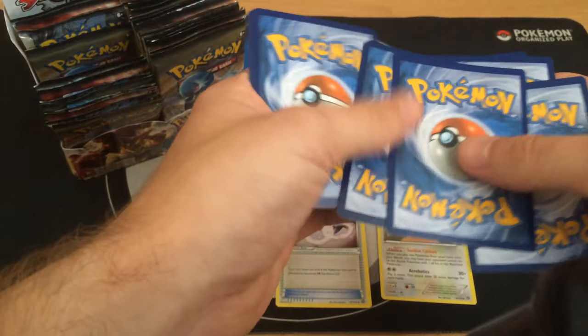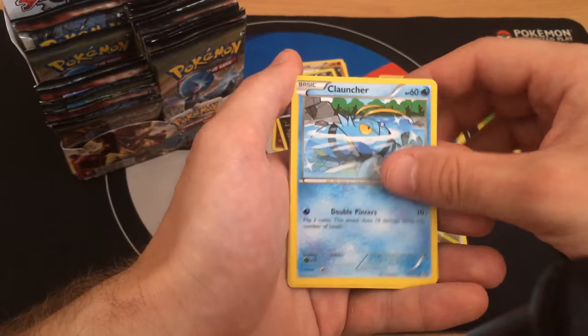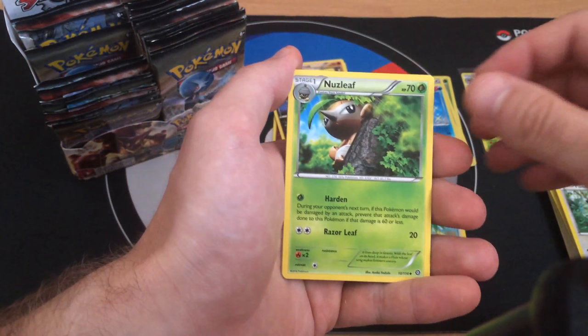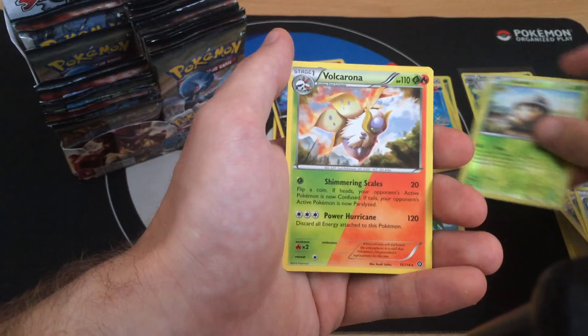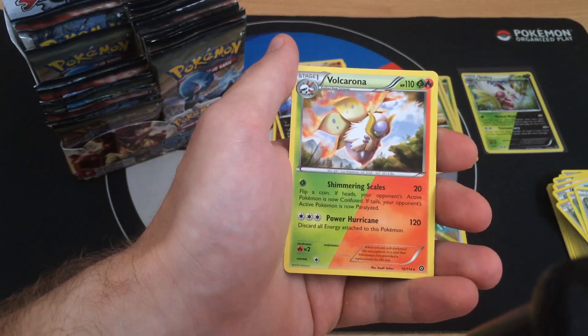Pack six: Sneasel, Yanma, Aipom, Clauncher, Fletchling, Gardevoir Spirit Link, Nuzleaf, another Claw Fossil. Reverse Seadra and the rare is Volcarona - Dual Type Grass and Fire. For one Grass Energy, flip a coin: if heads the opponent's Active Pokemon is Confused, if tails it's Paralyzed. And there's a Competitive Pokepuff: your opponent reveals their hand and you put any Basic Pokemon found there onto their bench. I really like this card - it has strong interaction potential.